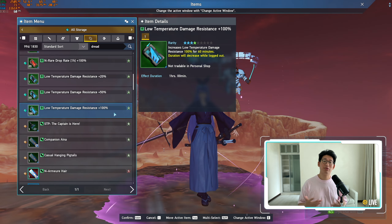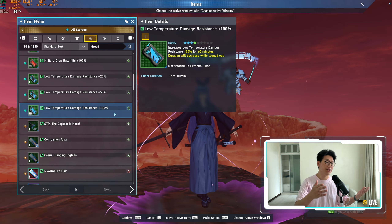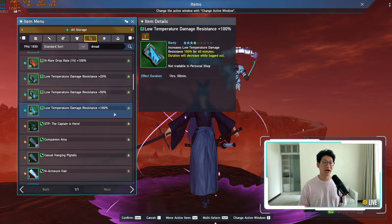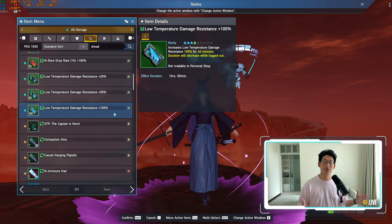However, if you're incredibly lazy and just don't want to take any damage at all, popping a 100% low temperature damage resistance will give you immunity to that cold damage for an entire hour. And you can still pick up the fire buff and still get that damage buff along the way.